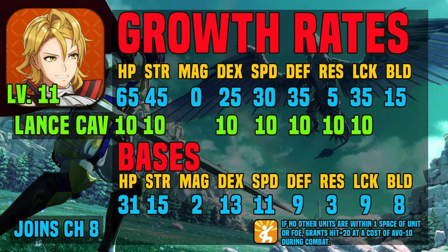He has 65% HP, 45% Strength, 25% Dex, 30% Speed, 35% Defense, 5% Res, 35% Luck, and 15% Build on his starting class of Lance Cavalier. He has plus 10% in HP, Strength, Dex, Speed, Defense, Res, and Luck.